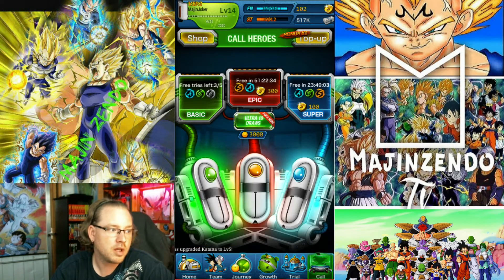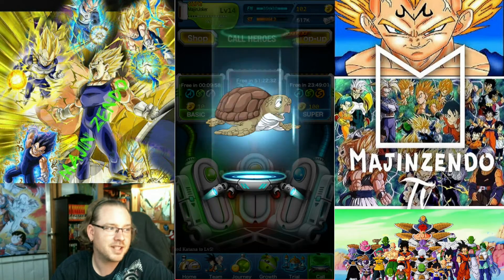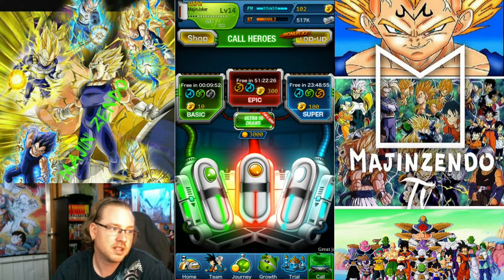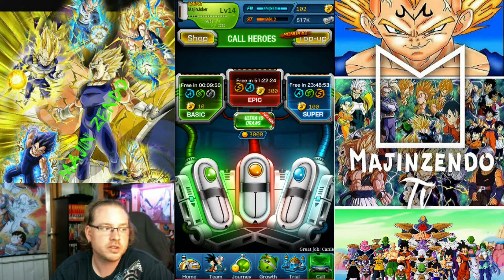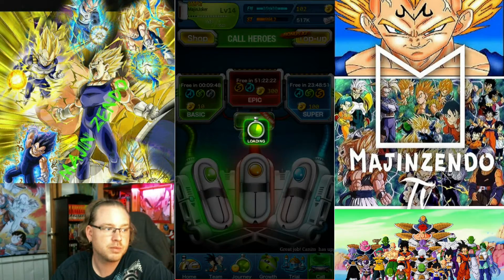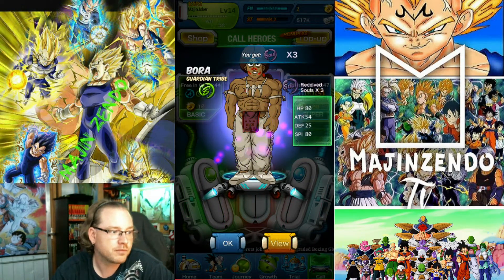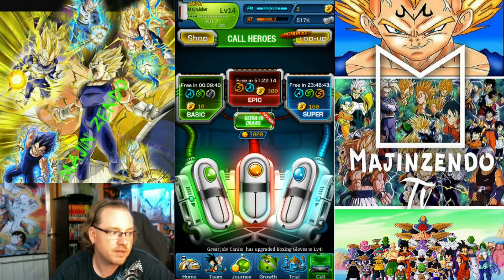We'll do the free one first. What are we gonna get? We got the turtle — he's slow. He's a C-class character, which means he sucks. Alright, so we're gonna use our 102 gamuts on the super one. Let's see what we pull — another Bora. How boring. Well, I'll save up some more.